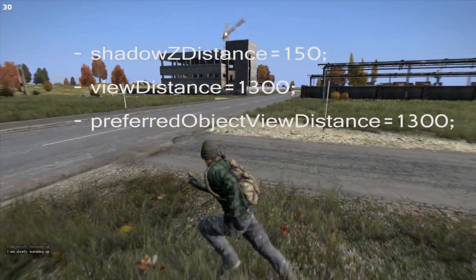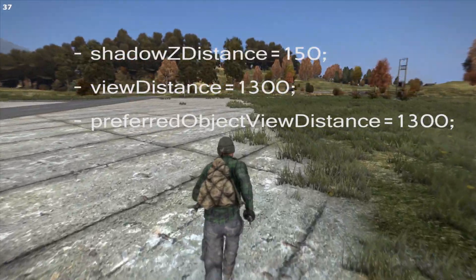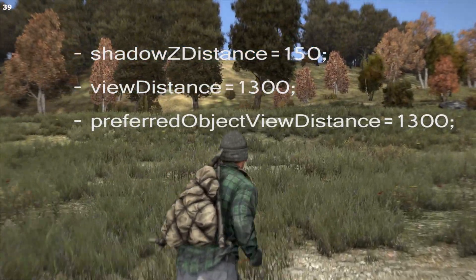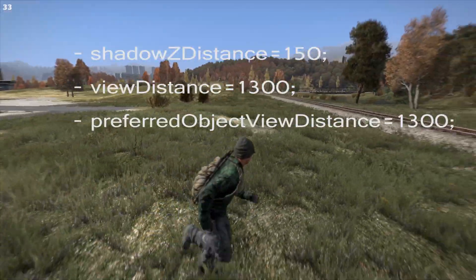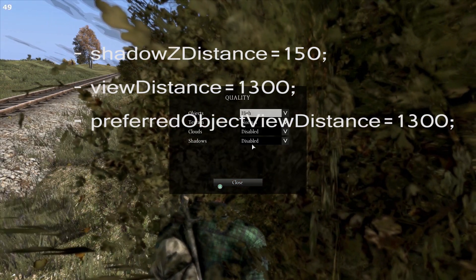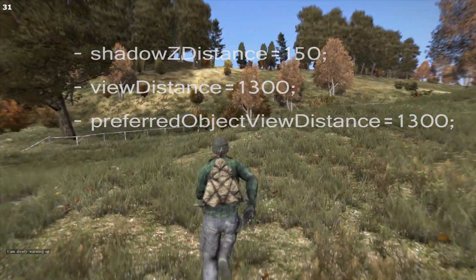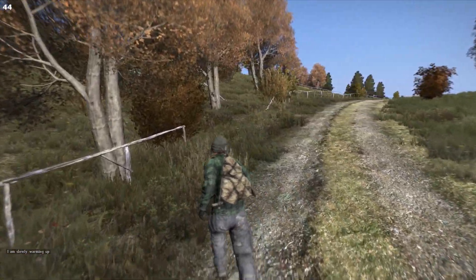The next settings are View Distance and Preferred Object View Distance. I'm not sure of the exact defaults but I think it's around 2600. I currently have mine set to 1300. You can even set them down to 1000 or lower for further FPS gains, but going below 1000 means buildings like apartment flats may not render in at all — I've seen people who couldn't see across the Northwest Airfield because of this.